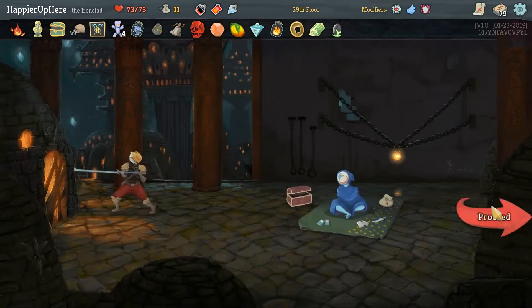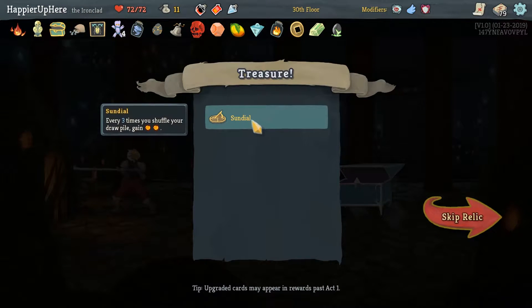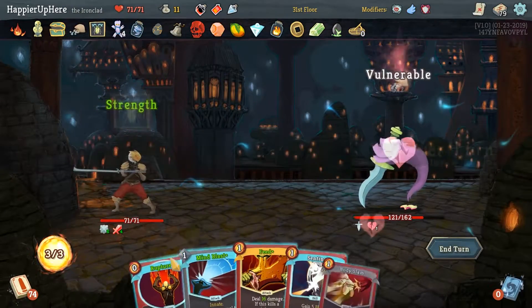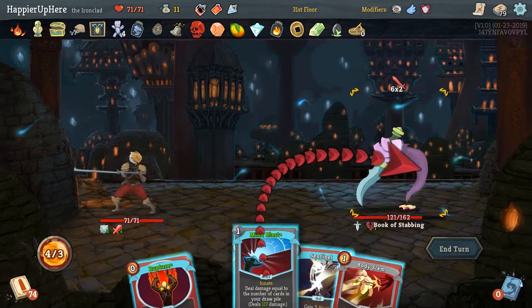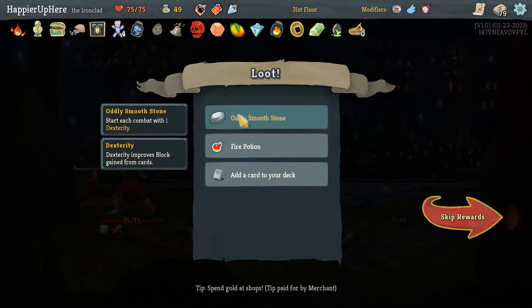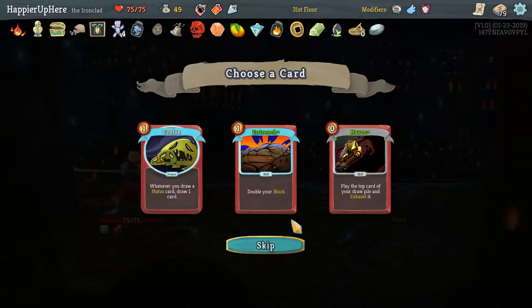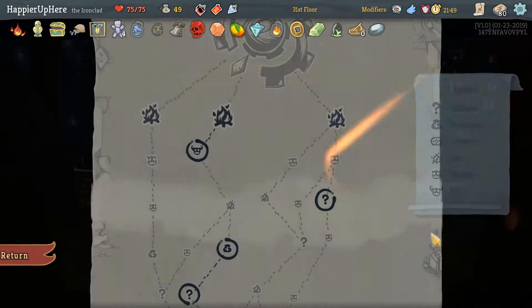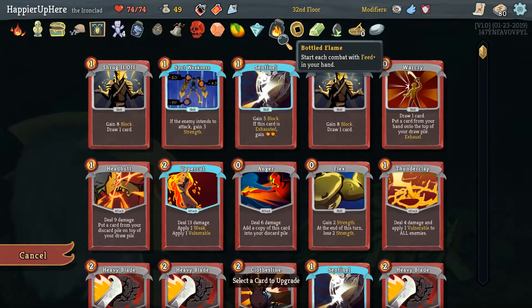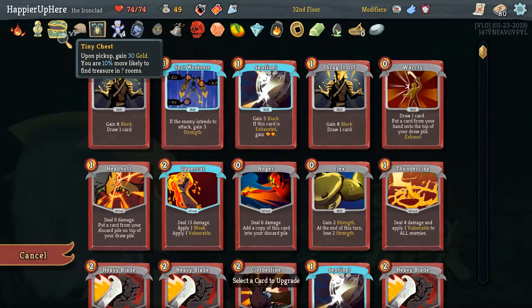Sundial — every three times you shuffle your draw pile, gain two extra energy. That's probably never going to happen. Mind Blast does 78 damage, not bad at all — 117 total. We can use Feed — wow, perfect! Good thing to have Feed in the opening hand. We got Oddly Smooth Stone — start each combat with one Dexterity. We also got a Fire Potion. I guess I'll take an upgraded Havoc. Let's upgrade — we had another card in our opening hand, right. So Rupture is upgraded, Feed is upgraded.